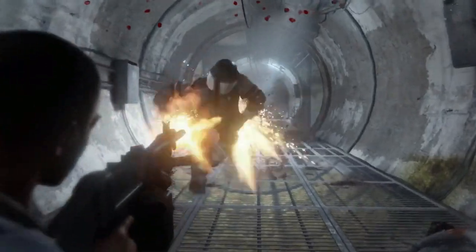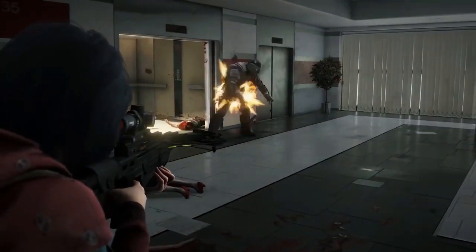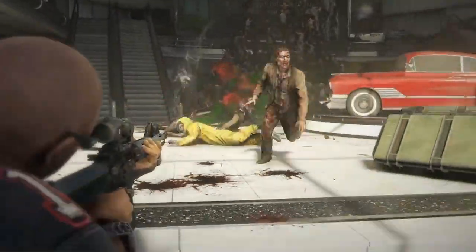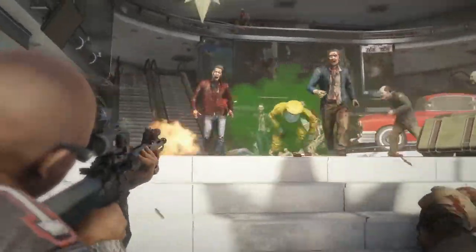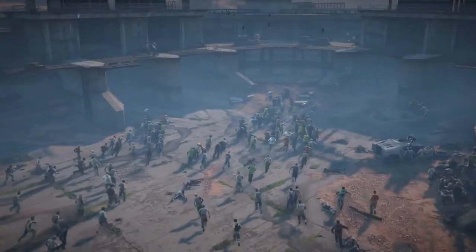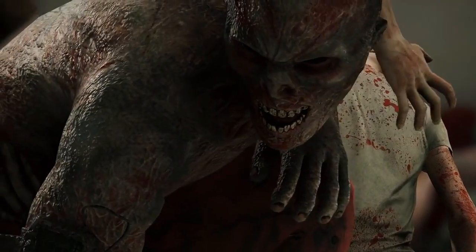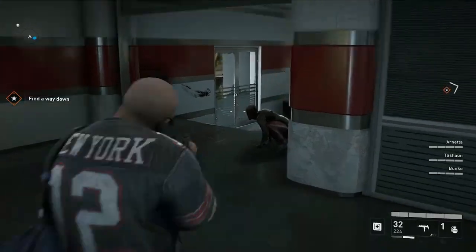Special zombies shake things up even further, forcing a change of tactics at a moment's notice. Gas bags will charge your squad, and anything but precise headshots will trigger a nasty cloud of toxic gas. Screamers will cause more and more hordes to assault your team until you take them out — easier said than done when you factor in the other special zombies that may be laying in wait.